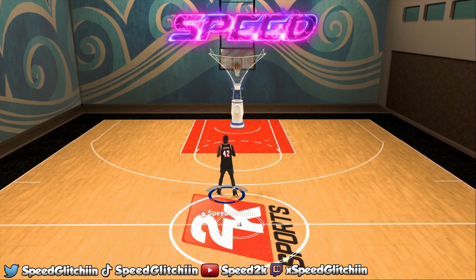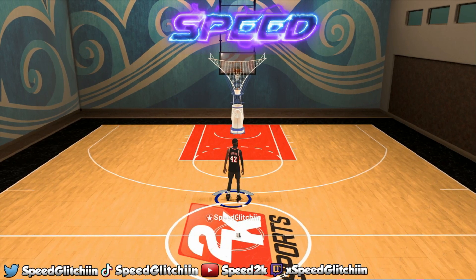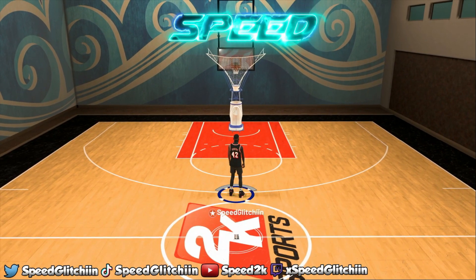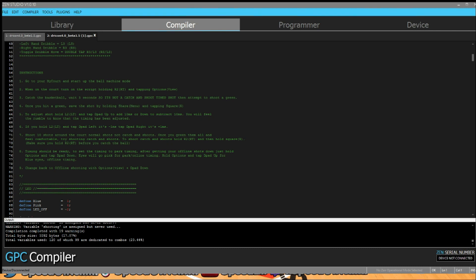I can't get a green — I might have to fast forward. Keep getting slightly late. All right, I finally got a green — let's go! Now, Dracon says once you hit a green, save the shot by holding Share and tapping Square on PS4, or Menu and tapping X on Xbox. I'm on PS4 so I'll hold Share and tap Square. You should feel it vibrate — a rumble confirms the shot is saved.